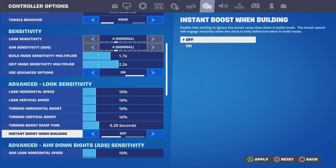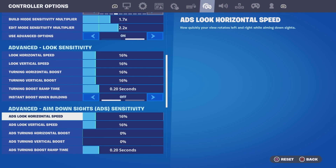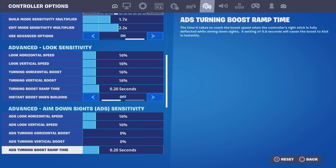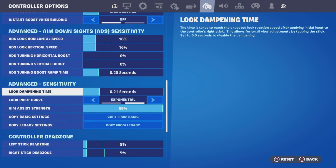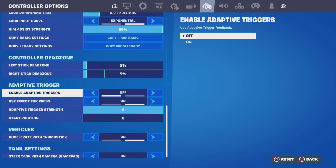Turning boost ramp time is 0.20. And then turn boost is just off because no one really uses it. Aim down sights settings are just 16/16 and then zero/zero, 0.20. No one really uses this so don't worry about it.